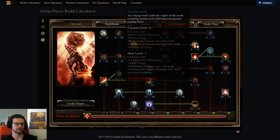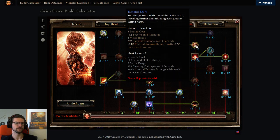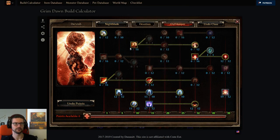Also we have Vire's Might. That's just a one pointer here, one pointer there for movement — to reduce the cooldown of the movement ability.